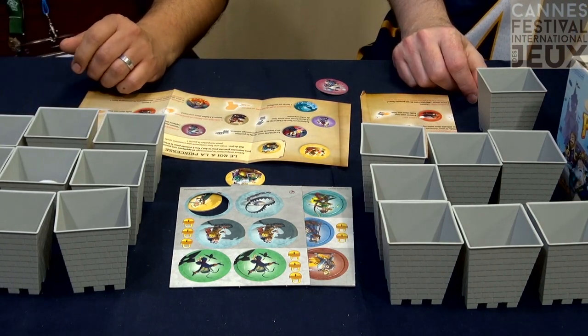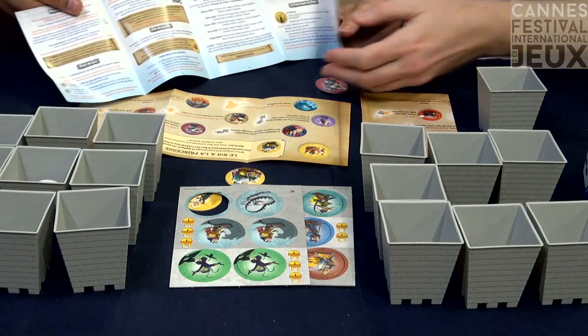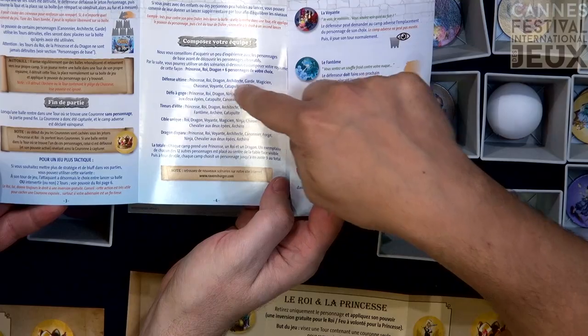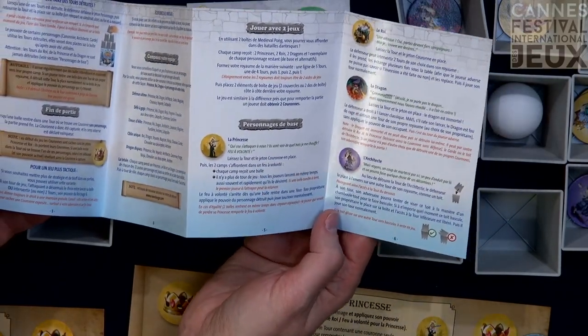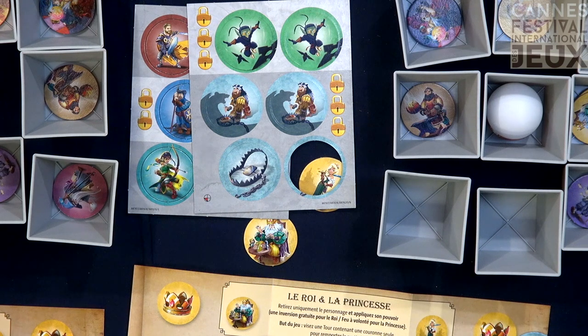There are lots of different things. In the instructions, you have different scenarios to build your own team — suggested character combinations. You can play without a dragon, or with only challengers, or with more defensive characters. There's also a way to play with all characters, and a variant using two boxes: if you and a friend each have the game, you can build a giant kingdom with a giant tower setup, and the aim becomes capturing not one crown but two crowns.